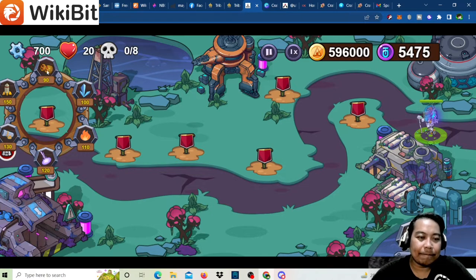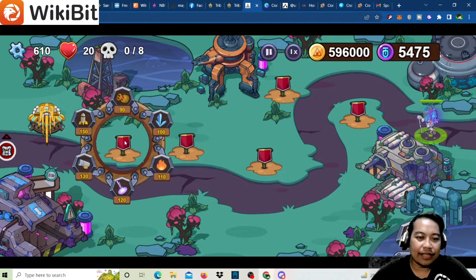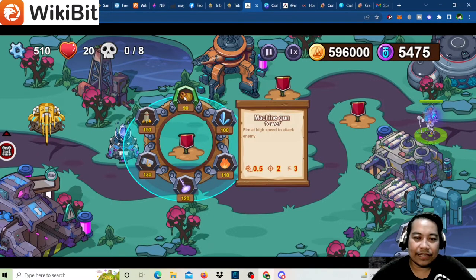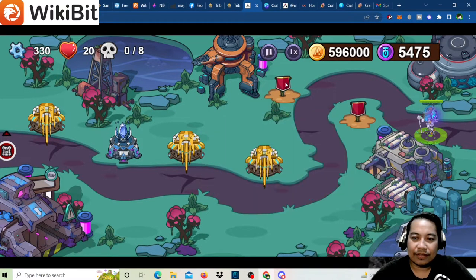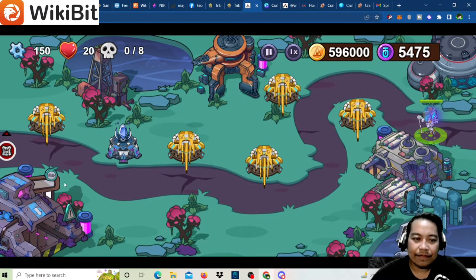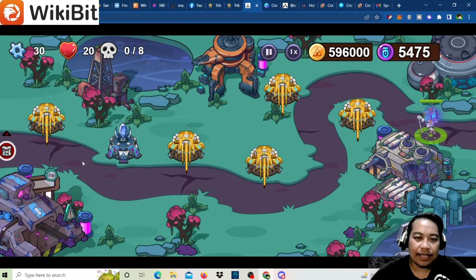The second tower you can use is Frozen, to slow the enemy. So we'll deploy machine gun, machine gun, and then upgrade the first one. Once you click on time you can start the game — click on start deploying.